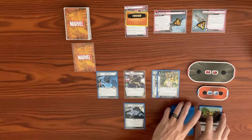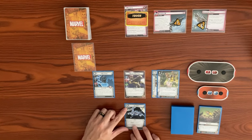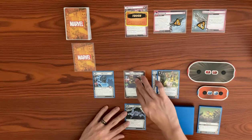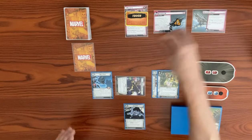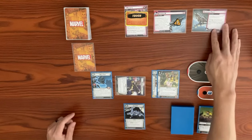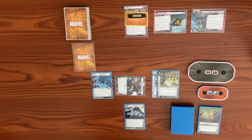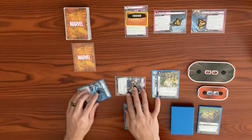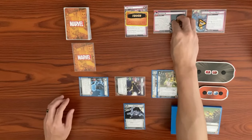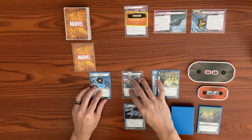C.I.T.T. says we exhaust it and spend two resources to ready a Guardian character. Rocket thwarts for three because of our Thruster Boots, clearing the Boring Process side scheme. When that side scheme is defeated, it flips over to Sabotage Master Mode, also with three threat. Then Nick Fury thwarts for two from the main scheme to clear it off, taking a consequence damage. We ready back up and draw to hand size of five.